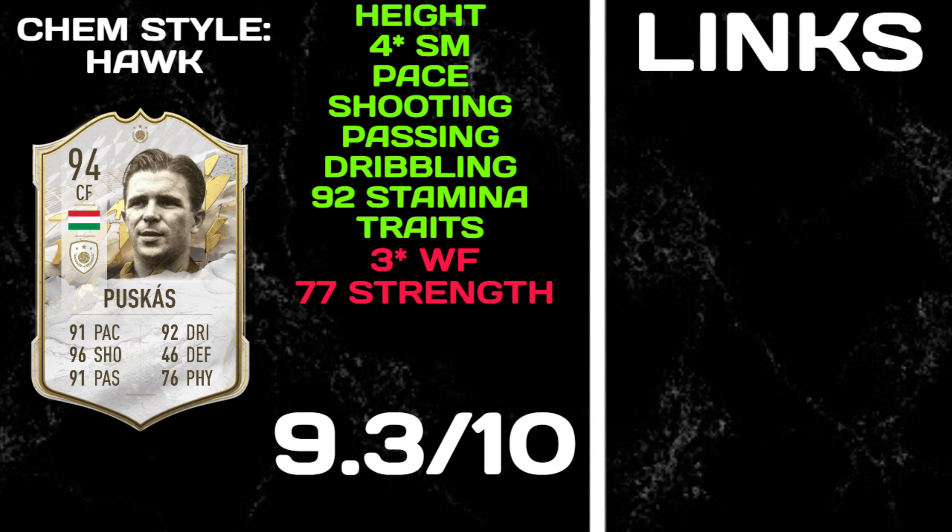For links — he's an icon, so he links to everyone. But in terms of strong links, he doesn't get any green links as there aren't really good Hungarian players. There's a Leipzig player whose name I won't try to pronounce — he's only 81-rated — but maybe down the line he'll get a special card. So Puskas only offers orange links. Nonetheless, Puskas is an unreal card — without a doubt a top-six icon attacker in this game. Hope you guys enjoyed — peace out.